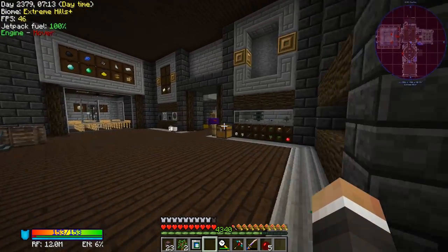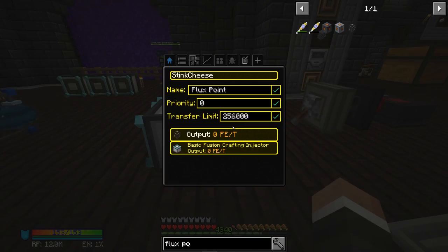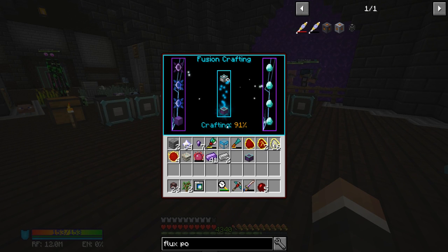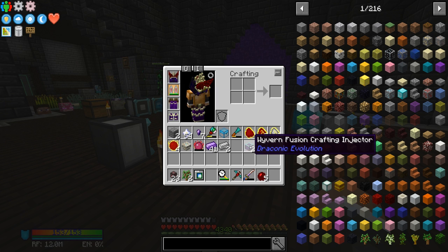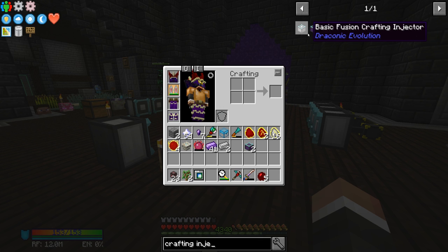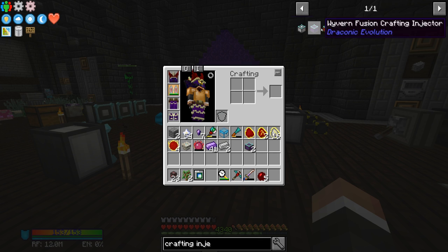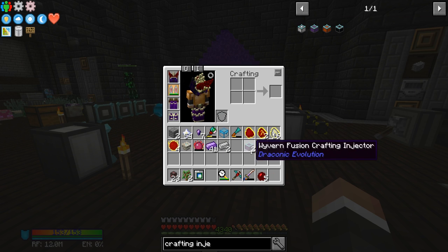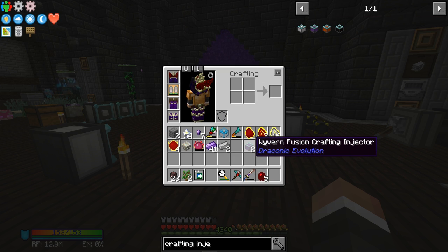They're still only pulling 106 RF — I'm not quite sure why, I'd assume we're pumping more in with the nether star generator but they're still pulling the same amount. There's also no way to speed up the actual crafting process in the middle bit. So once we've got these wyvern crafting injectors, rather than making 20 we should make 11 and then just upgrade one at a time and move it around. That makes a lot more sense. And we can use the acceleration wand on the injectors!